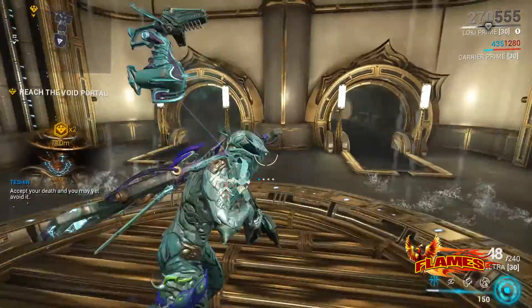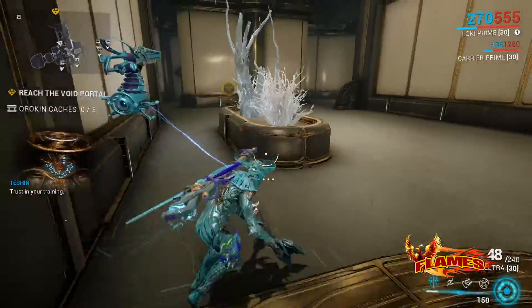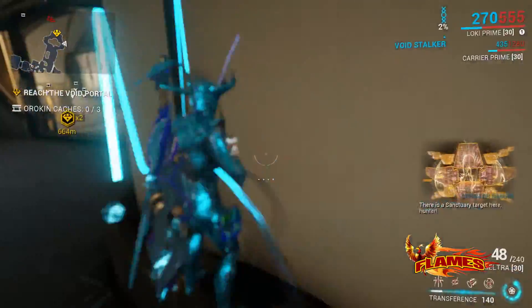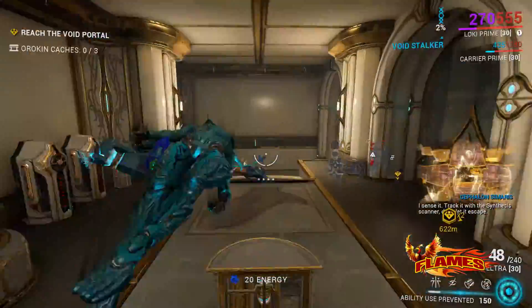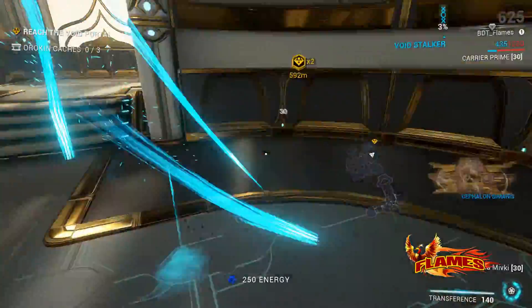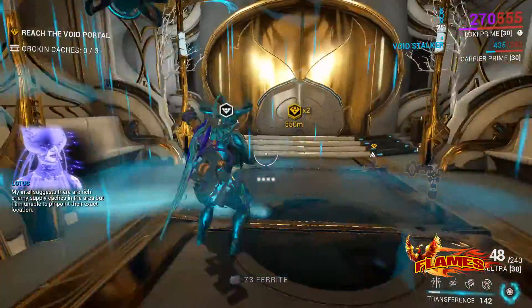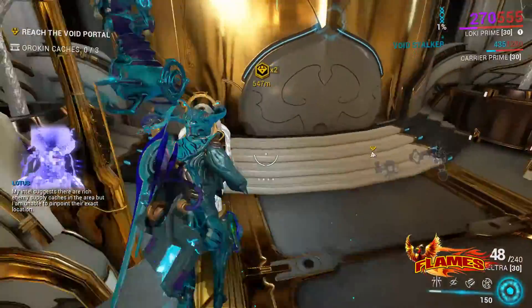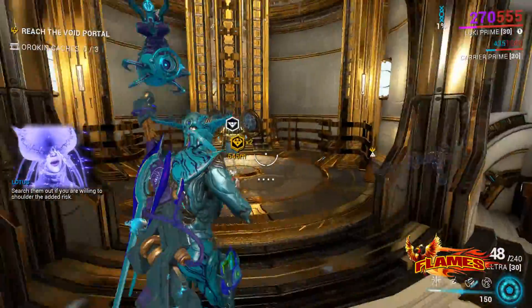Accept your death and you may yet avoid it. Trust in your training. There is a sanctuary target here, hunter — track it with the synthesis scanner, don't let it escape. My intel suggests there are rich enemy supply caches in the area, but I am unable to point their exact location. Search them out if you are willing to shoulder the added risk.